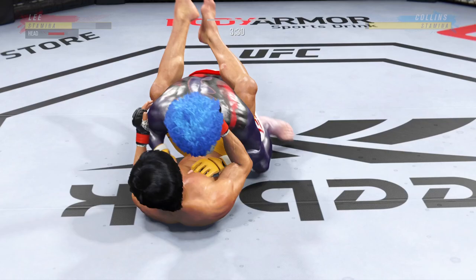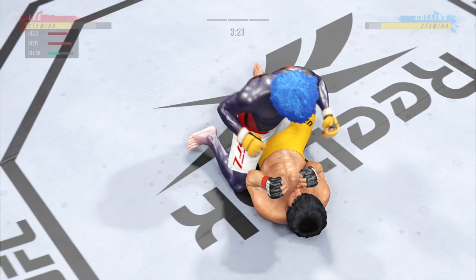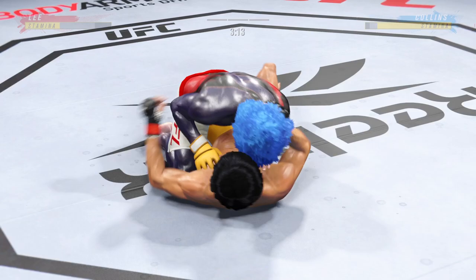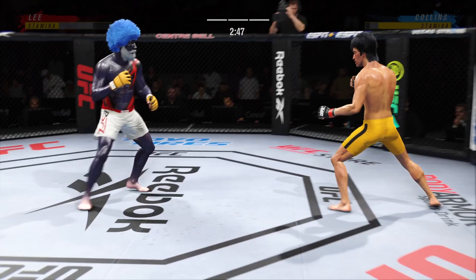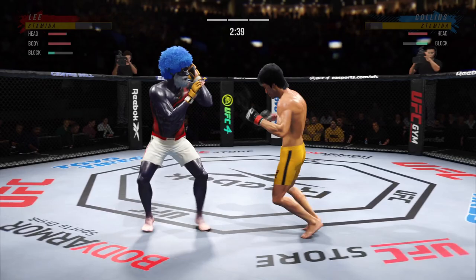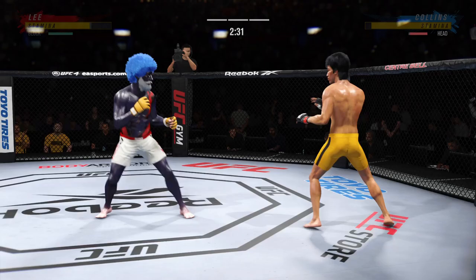Bottom fighter here maybe looking to hip escape. He postures up and figures to rain down some ground strikes — the ground and pound will be plenty from this position. Crazy accuracy and efficiency with these ground and pound strikes. You've got to intelligently defend or the referee's going to stop the fight. You can see him now starting to gain posture, and the intensity at which he's throwing these ground strikes is starting to elevate because he knows he can get the finish.